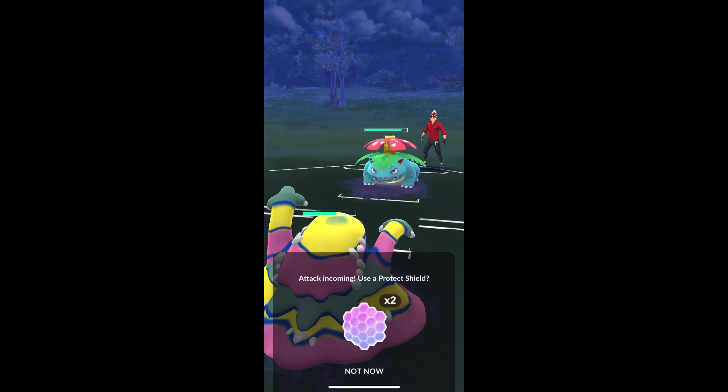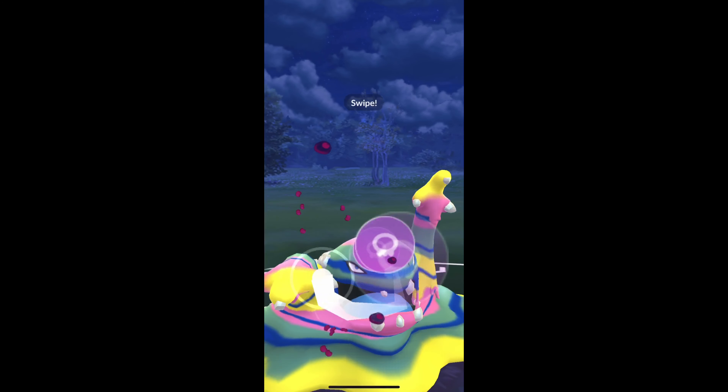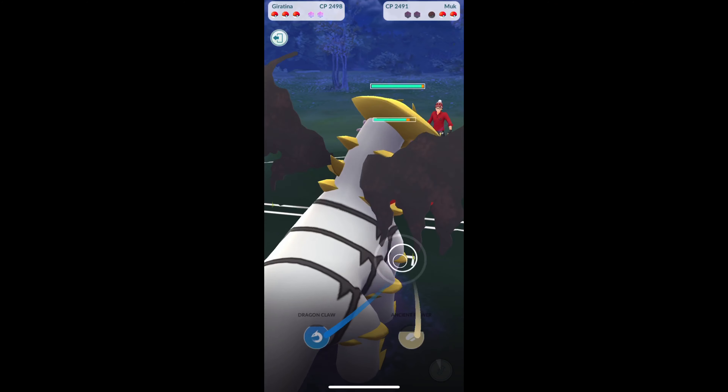In comes his Venusaur and we're in a pretty good position here, I'm not too worried. This Frenzy Plant shouldn't do too much and I'm gonna go for a Gunk Shot here. He does have a shield, but we're just gonna try to get it. We could have went Dark Pulse there, but I actually switch into my Giratina.